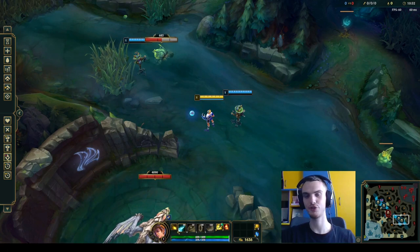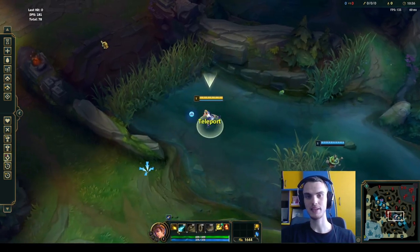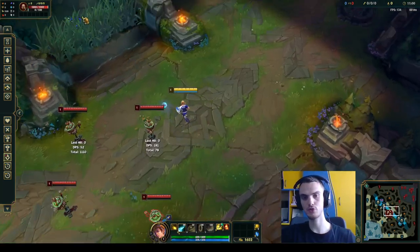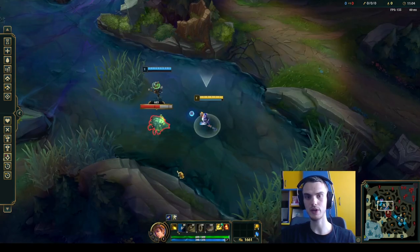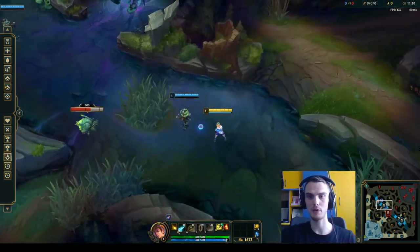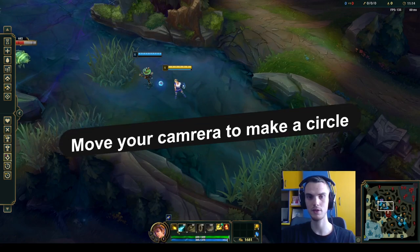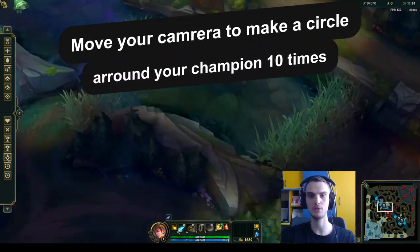The third drill is pretty interesting. We are doing this drill because you want to get more comfortable with your mouse, so that at the end of the day you can get more comfortable playing with an unlocked camera. What you want to do is literally move your mouse in a circle — make a full circle all around your screen, like this.